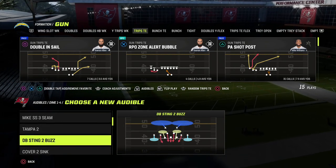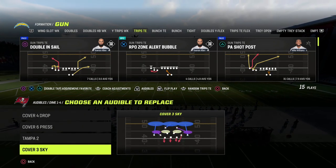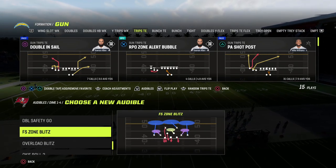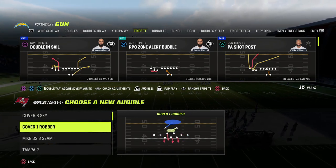Trips Tied In is one of the best offenses in the game. If you want access to my full Trips Tied In offensive ebook, make sure you join our Patreon — link in the description below. It's only ten dollars and gets you access to everything, including all of our ebooks.